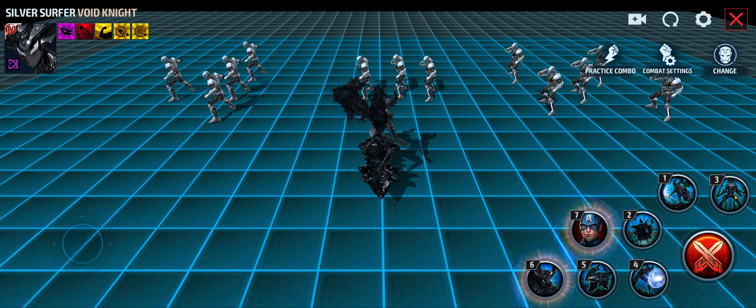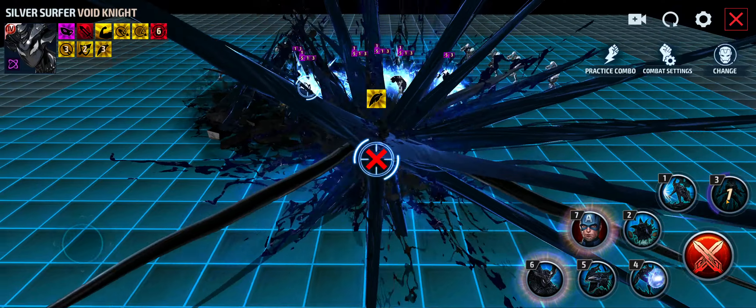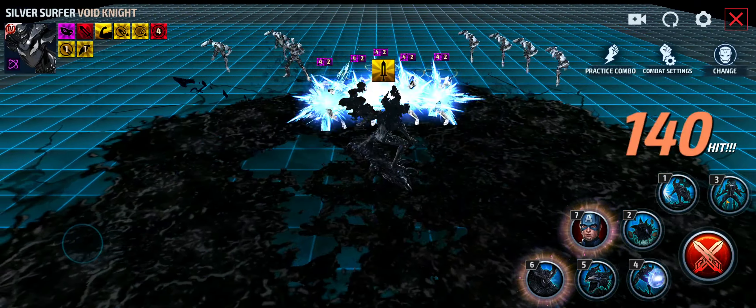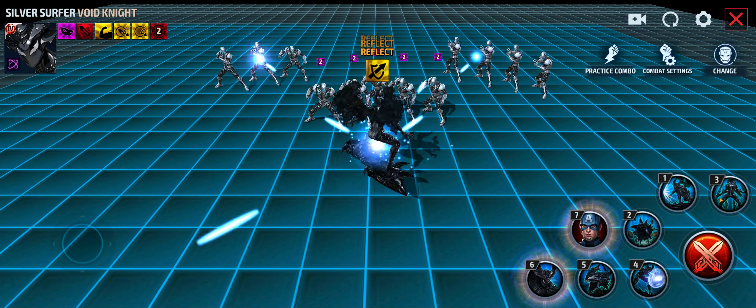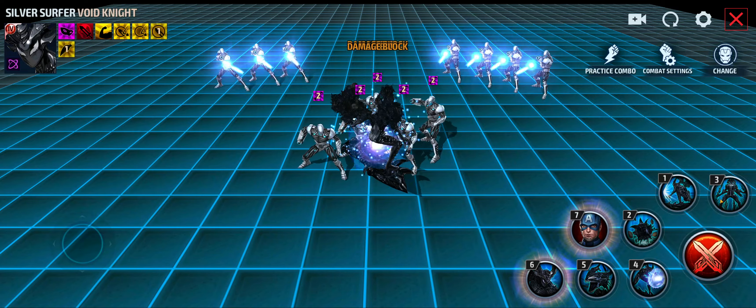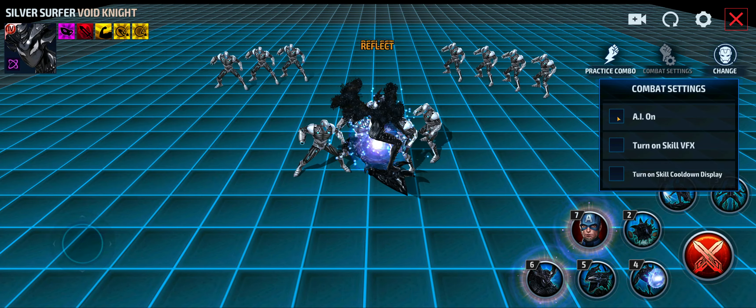His third skill doesn't have a lot happening until you put on the AI so he can do the counter-attack, which gives him three skill hits. That looks really cool — if you can time that appropriately in boss battles you're going to be able to do really good damage. It's a really nice counter-attack with a lot of flexibility.